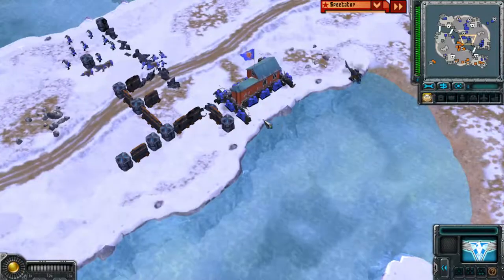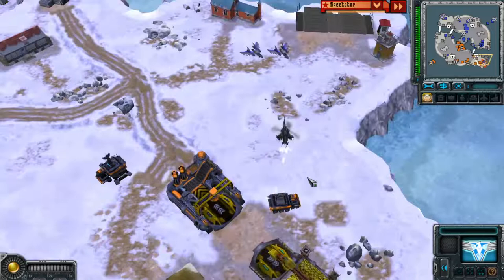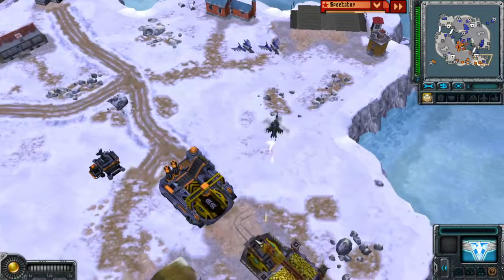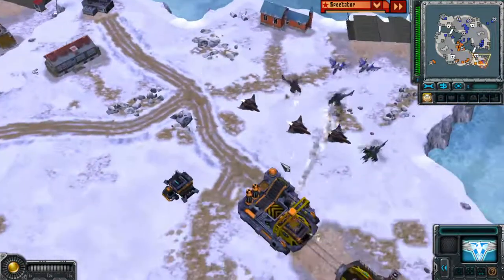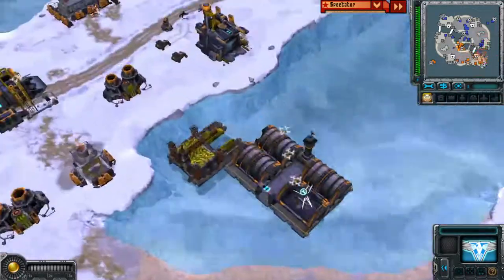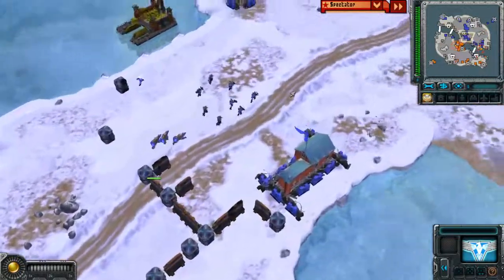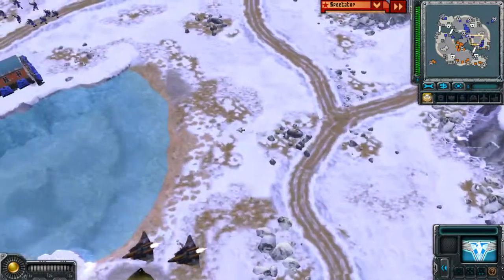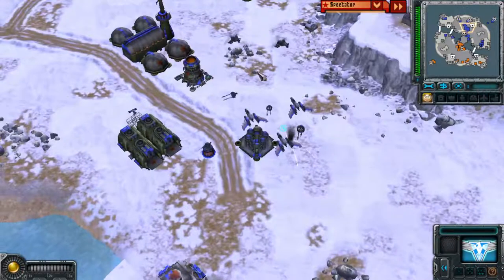Twin blade action is bringing infantry through, with MiGs coming around. It looks like Amaranth is protecting one unit to take out the harvester. MiGs are there to protect from any Apollos coming in, and there are more MiGs than Apollos so they're drawn back. The infantry attacked but were forced out, so the units are being brought back. Apollo fighters were chasing down the twin blades and took them out.